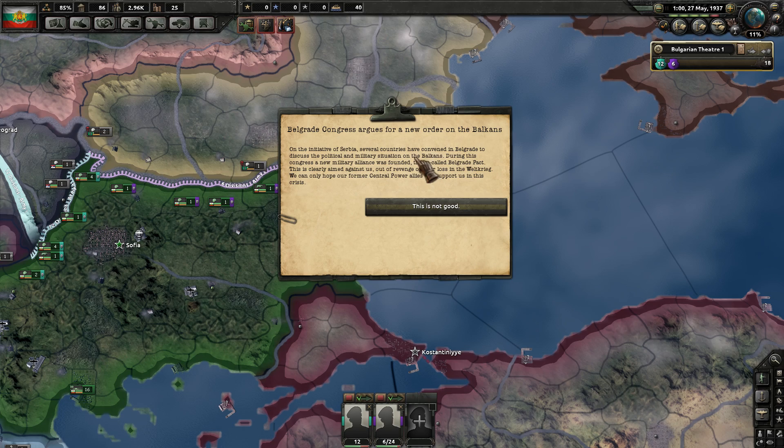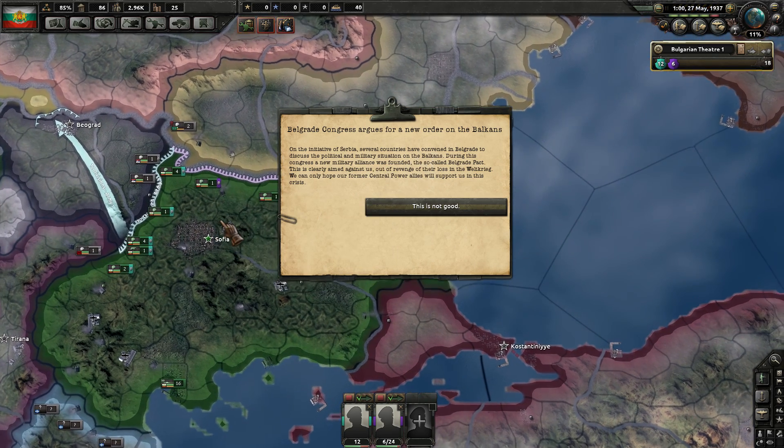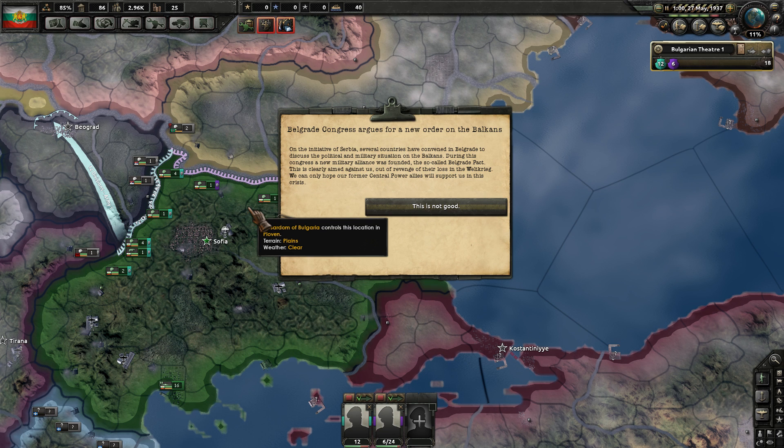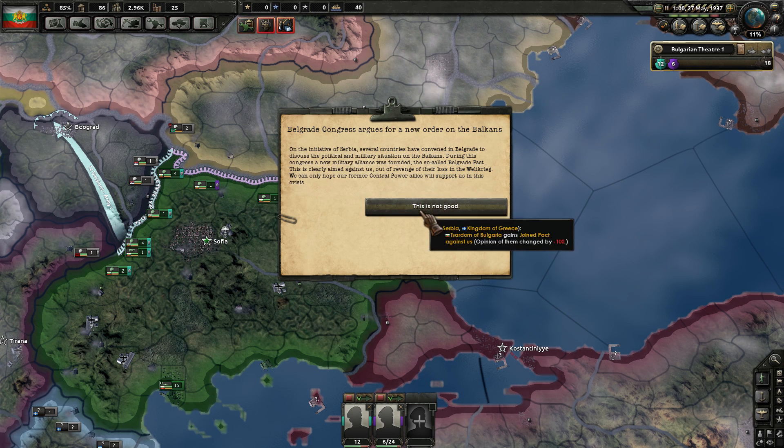Belgrade Congress argues for a new order in the Balkans. It's May 1937. On the initiative of Serbia, several countries have convened in Belgrade to discuss the political and military situation in the Balkans. A new military alliance was founded — the so-called Belgrade Pact — clearly aimed against us out of revenge for their loss in the First World War. We can only hope our former Central Power allies will support us in this crisis.